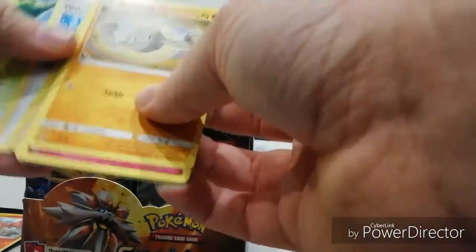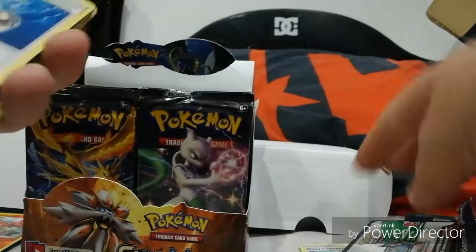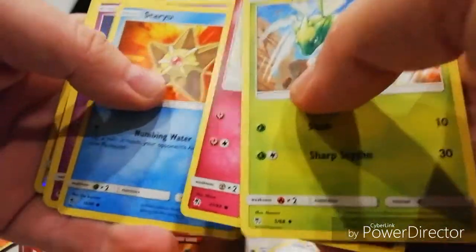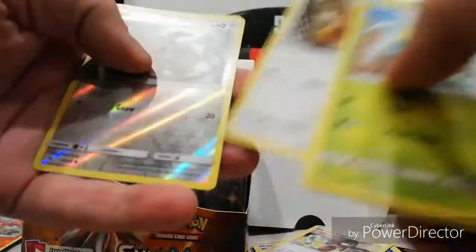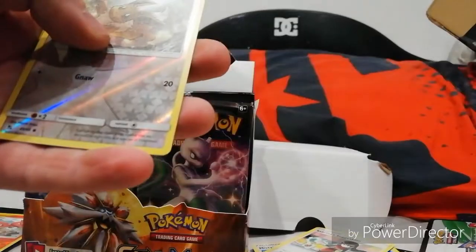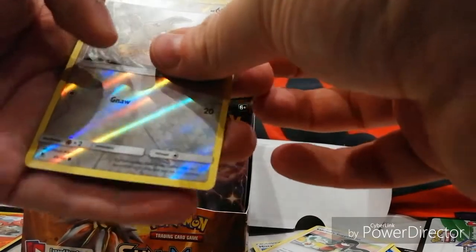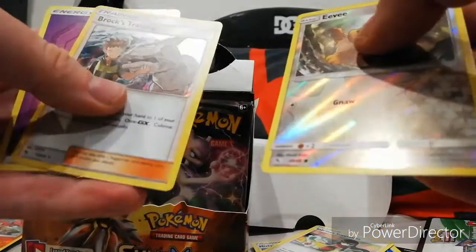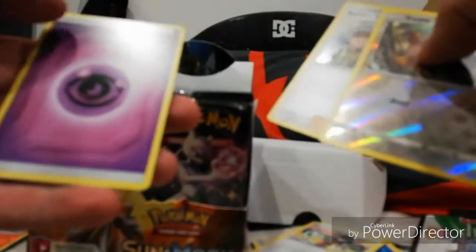It's a white card. Mystery, Determination, Scyther, Sabrina's Suggestion - suggest me something good - Geodude, Jigglypuff, Staryu, Ekans, Eevee. Oh nice, shiny Eevee there! And the card behind it - shiny box training. That's not too bad. And then energy.